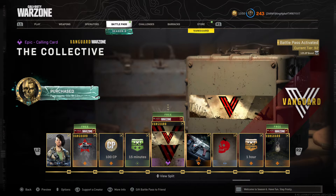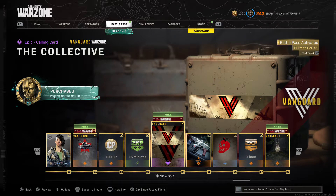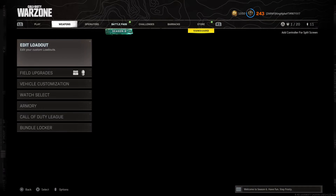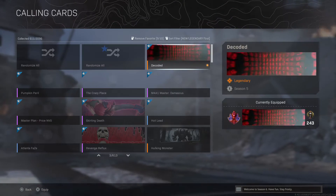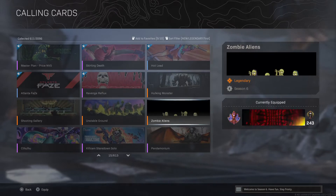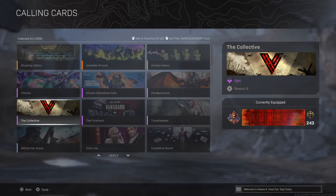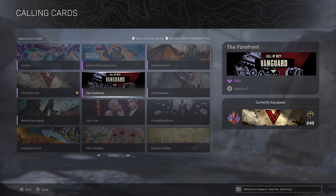I want to see something. There's a calling card right here that I already have unlocked, and this is apparently for Vanguard. So I want to see if I go to my barracks — do I have this calling card right now, or are we going to have to wait? I actually have these things right now. Wow, that is insane.